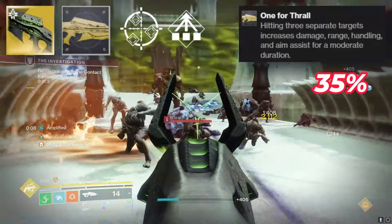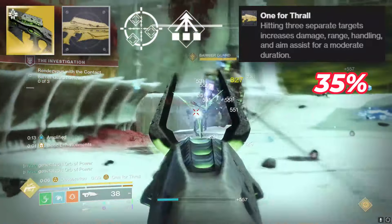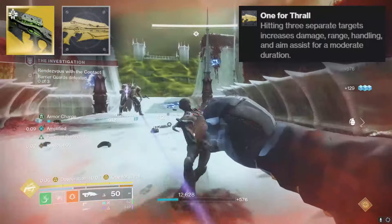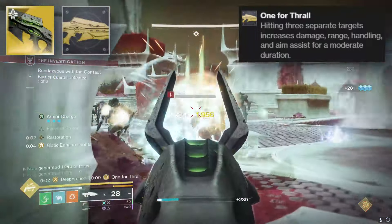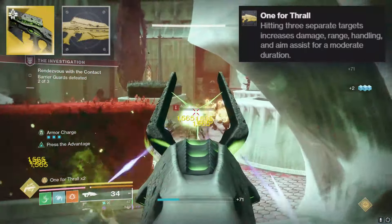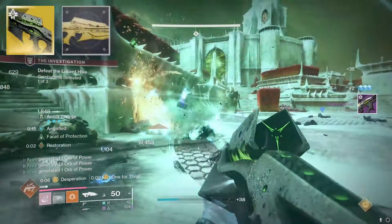The damage buff is 35%, and that applies to the actual Curse Thrall explosions as well, which means this thing is an absolute demon now. As you can tell by the background gameplay, we're in a legendary campaign, and this is what the explosions are doing. Honestly, I was caught off guard — I didn't think Necrochasm was going to hit like this.